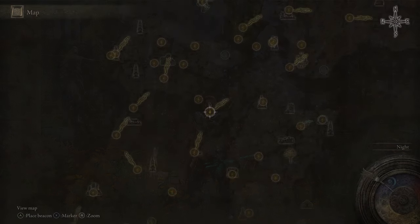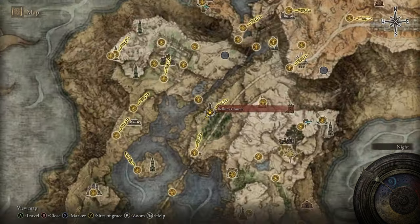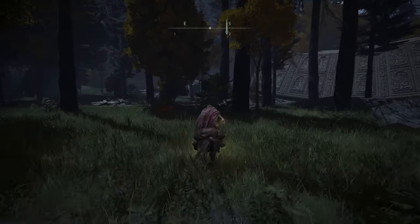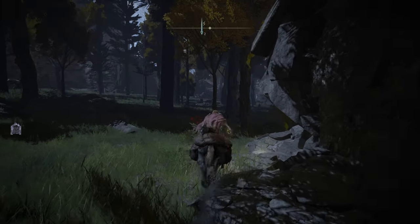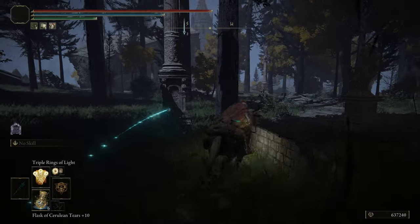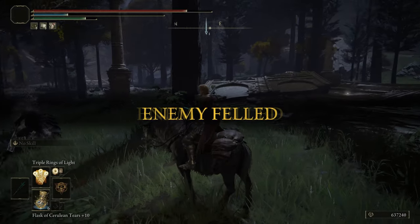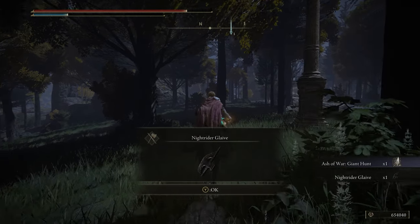The next Knight's Cavalry I'm going to show you is also in Liurnia of the Lakes, up at the Bellum Church. Once you're here, we're just going to follow this road down this way and we will eventually find the Knight's Cavalry roaming along that road. And once he's dead, he should drop you the Ash of War Giant Hunt and the Nightrider Glaive.